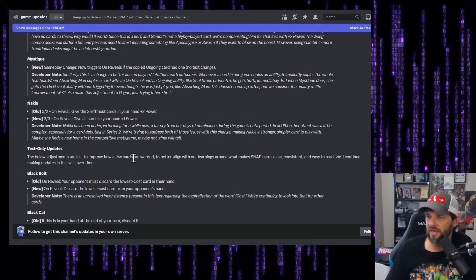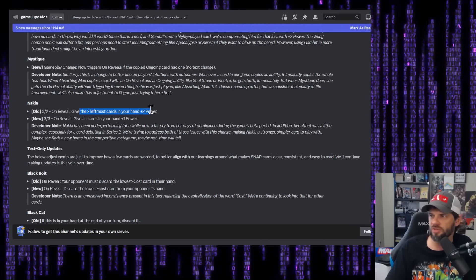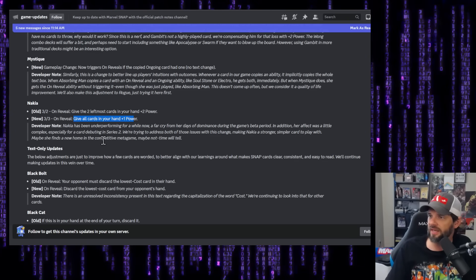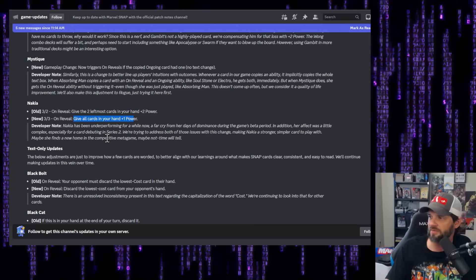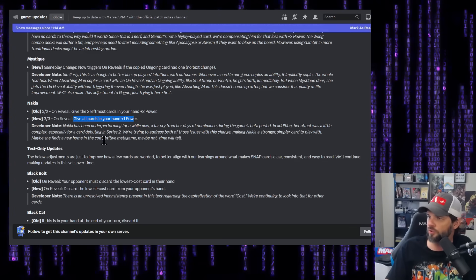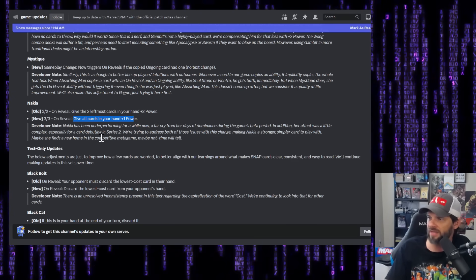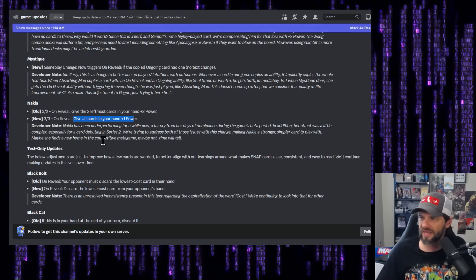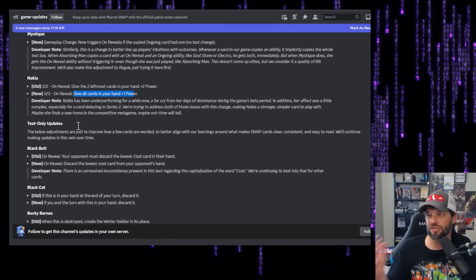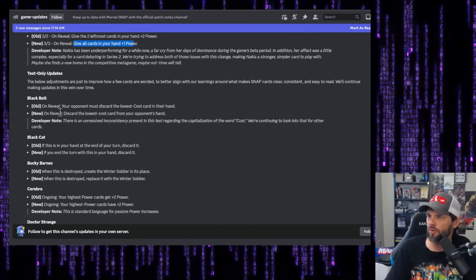Nakia has been updated to a 3/3 that now gives all cards in your hand plus one power, which makes her a bit more playable. She's been underperforming for a while — a far cry from her days of dominance during beta. The change makes her a stronger, simpler card, especially for a Series 2 card. Time will tell if she finds a home in the competitive meta; she doesn't immediately stand out, but the direction is interesting.